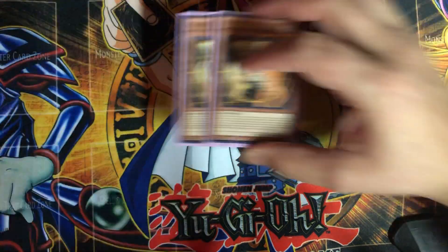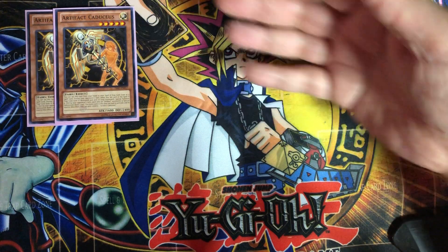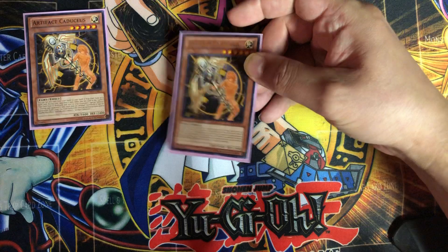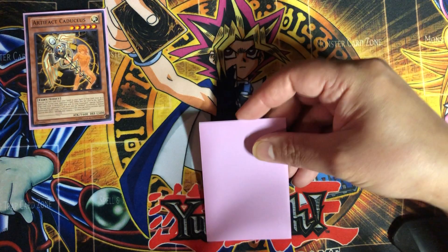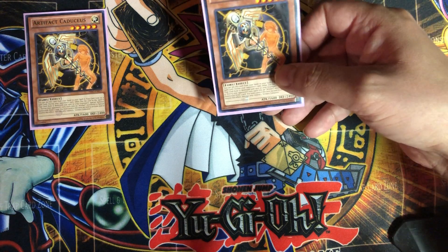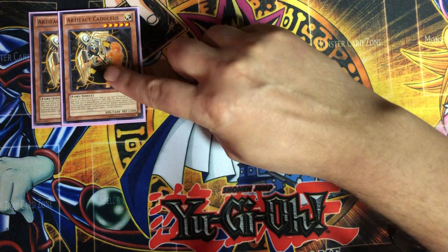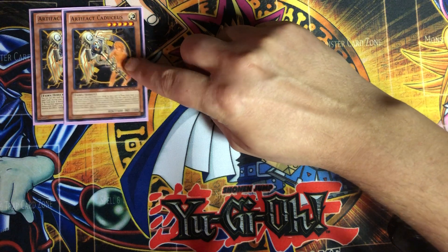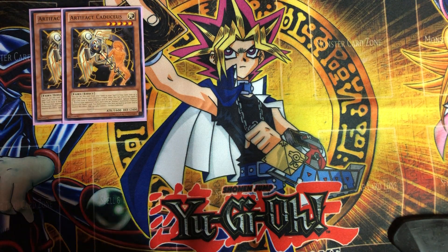So for the first one, this is your draw power of the deck — Artifact Caduceus. So if you're not familiar with artifacts, they all have the same effect if they are destroyed during your opponent's turn. You actually get to play these as face-down spell and traps. Most of the time you're gonna set these as a spell or trap card, and if it gets destroyed during your opponent's turn, it special summons itself from the graveyard as a monster and its effect kicks in. This guy's effect is: as long as he's face up on the field, every time an artifact is special summoned during your opponent's turn, you get to draw a card. This can get really crazy if you can keep him out long enough to special summon lots of artifacts. So a really cool card.